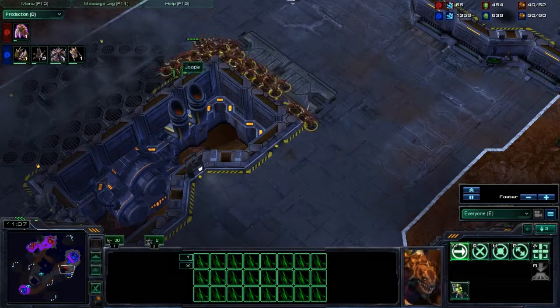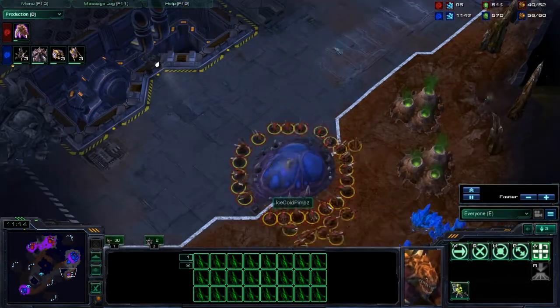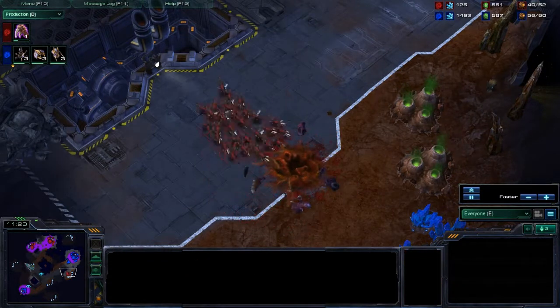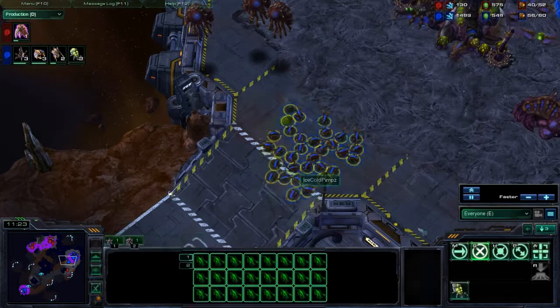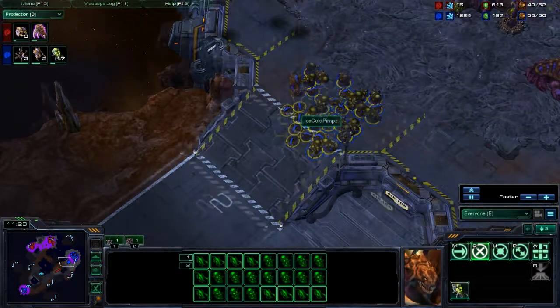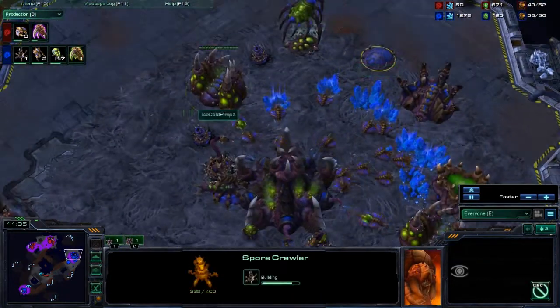He did pretty good with the army, but he did not back it up — he did not keep making drones. All the Zerglings come and attack my expansion. I just barely cancel the hatchery in time so he takes the drone but I don't lose any minerals. I start making Banelings because he has way more Zerglings than I do and he has the speed upgrade — I haven't even started that yet. I think I forgot about it.